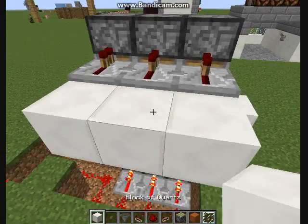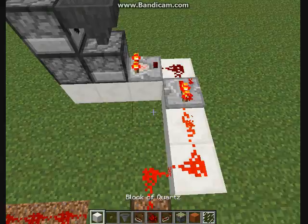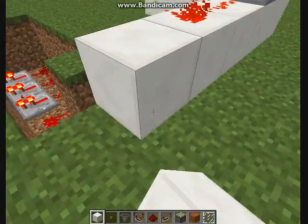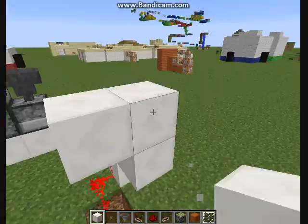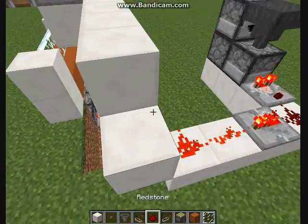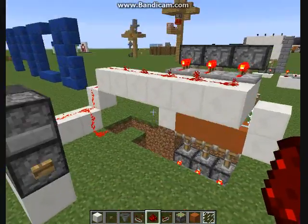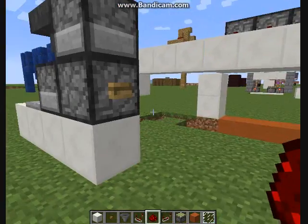Over by these, you're gonna need to put blocks like this, and some repeaters and redstone — the same redstone system as before. Just go up, and now that we have this, you click it again and it goes back.